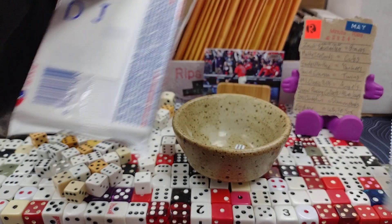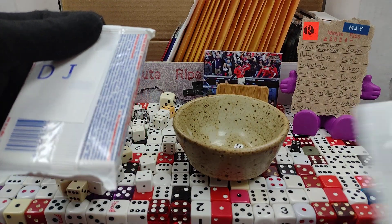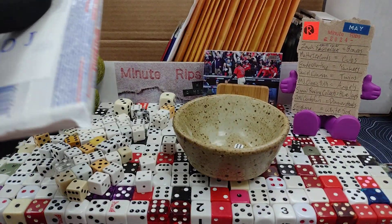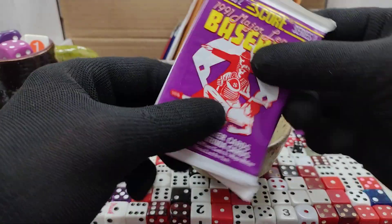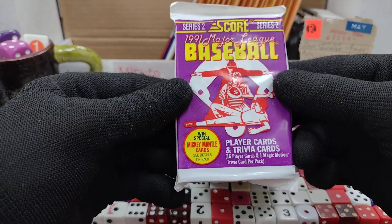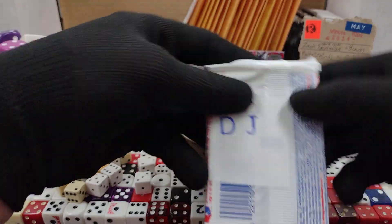That is our Stadium Club — wait, why is there a Stadium Club pack over there stuck to my glove? Let's see what came in Series 2. And 1991 Score from DJ Squish — he sent a huge box full of A's cards and a few packs.